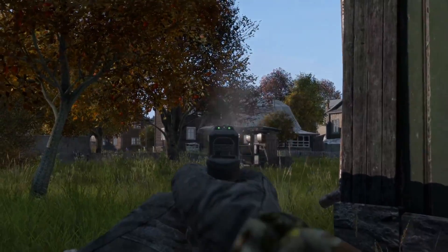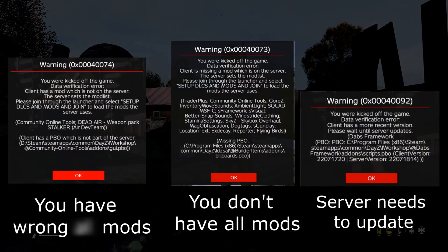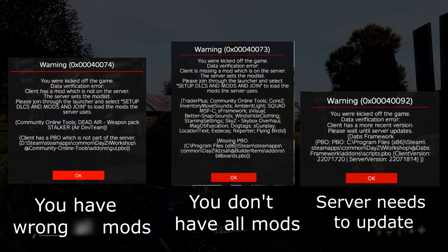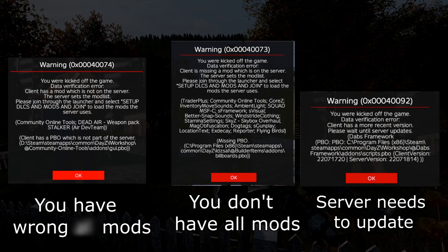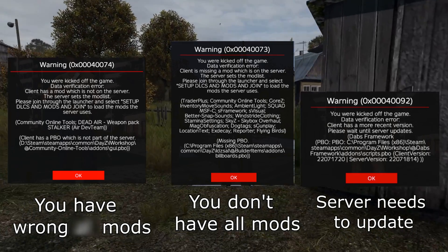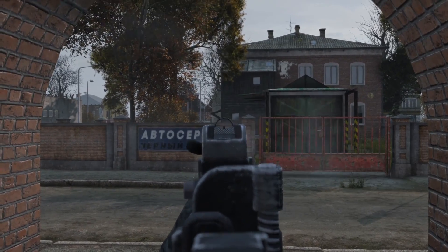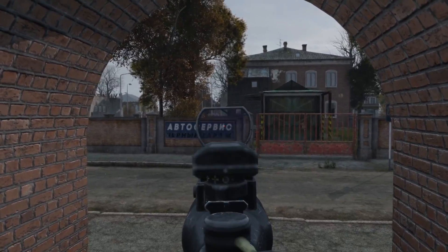If you keep getting kicked out of a server or can't load into one, always read the error message on what mods are being loaded. If it says the word 'client' in the error message, the mod probably needs updating on your end. If it says 'server,' this is probably on the server's side and you have to wait for them to update it. This is quite common after a new update drops, but most server owners will do it that day. My recommendation is to join a different server with similar mods to see if it's on your end. If none of them work either, follow the previous troubleshooting steps mentioned.